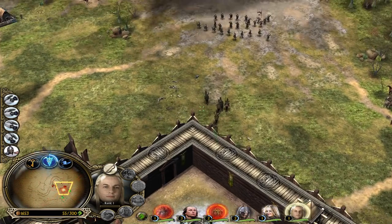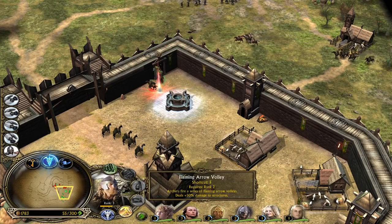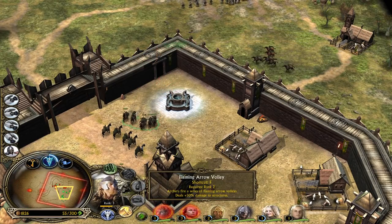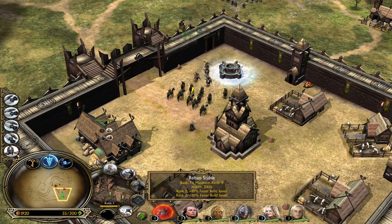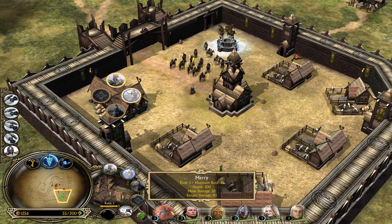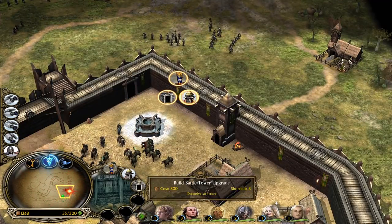Haldir also gains 10% armor as a passive. Flaming Arrow Volley - archers fire a series of flaming arrow volleys, deals 50% increased damage to structures. But we are forced to peel back now - Merry from the Shire has been taken down. Look at this army! Let's make a tower.